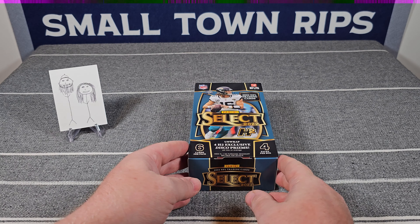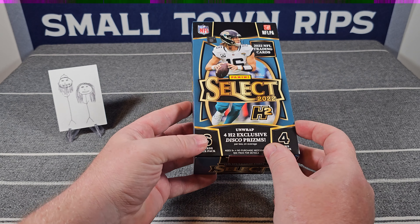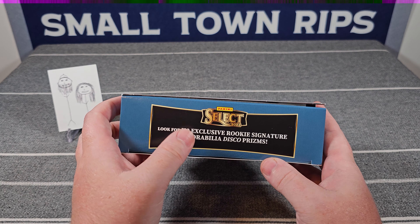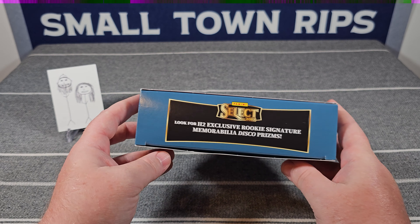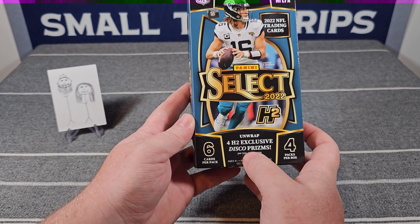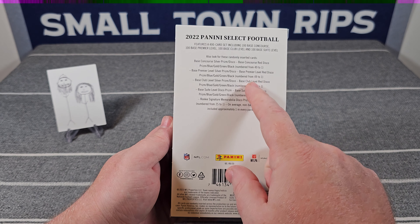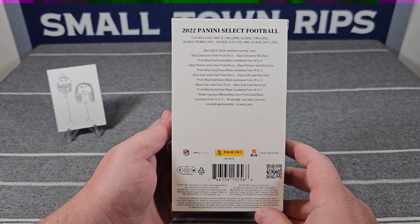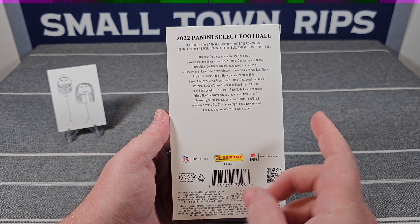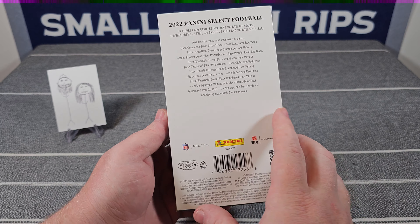This is our first look at Select. For retail, Target just dropped mega boxes and blaster boxes — we did get a couple, so they're on their way. In here we're looking for the disco rookie signatures — these are two per case, and a case has 12 boxes, so a one-in-ten chance to hit one. There are also four H2 exclusive disco prisms. Nothing in the H2 is numbered higher than 49, and there are no field level cards — only premium, club, and the new suite level.